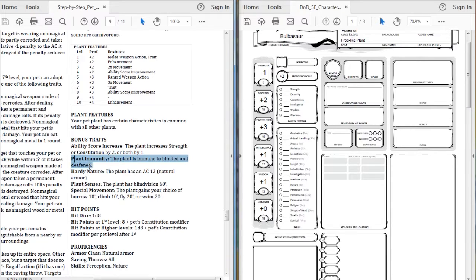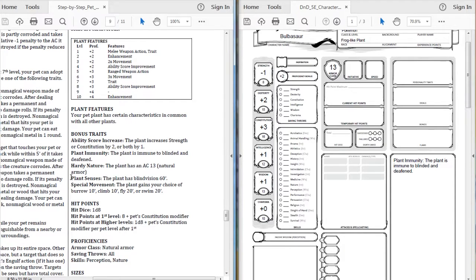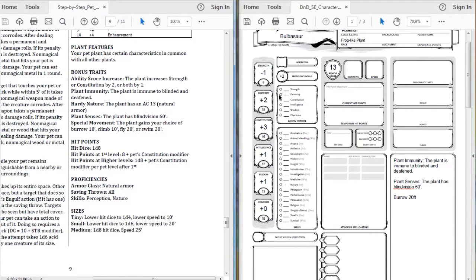We have plant immunity - the plant is immune to blinded and deafened, so it cannot be blinded or deafened. Next we have hardy nature, which brings its armor class to 13 naturally. Plant senses gives the plant blindsight 60 feet. Then special movement - the plant gains your choice of burrow, climb, fly, or swim. We're going to go with burrow 20 feet because it is a plant and they do sit in the ground.